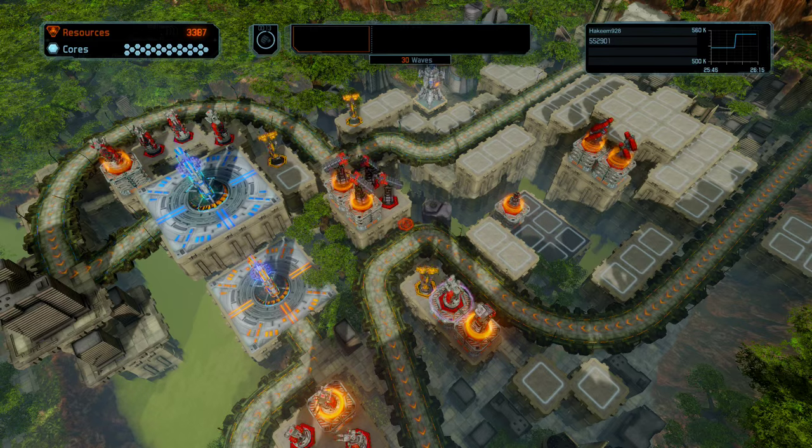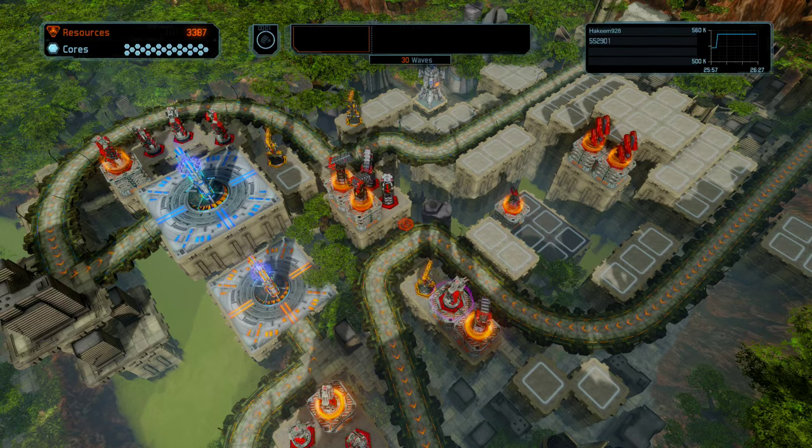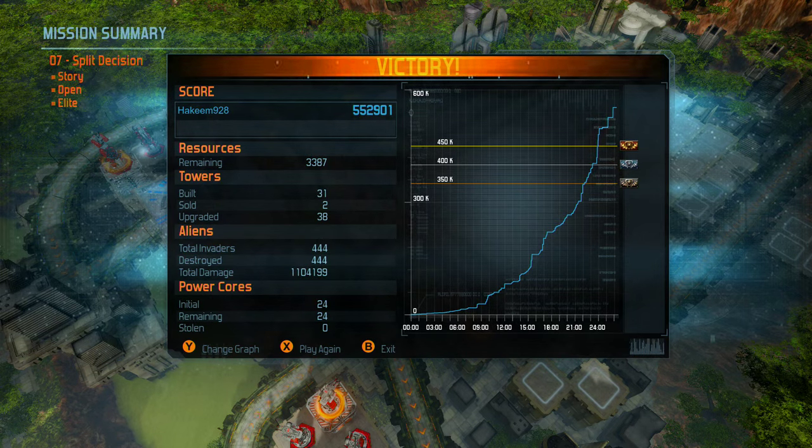All right, so there it is - that's mission 07 Split Decision. Pretty nice high score, well above the 450k that we needed for gold. We've got 552,901. Time to go on to mission number 8 and practice that. Hopefully I'll have another video recorded by the end of the day and upload it tomorrow. Thanks guys for watching. See you for some more Defense Grid next time.